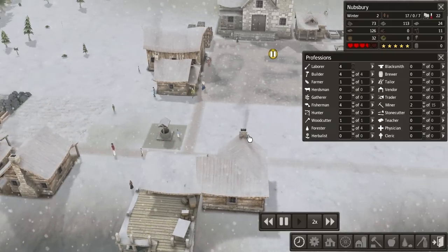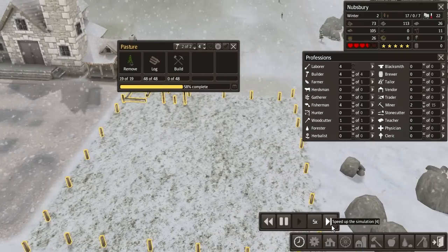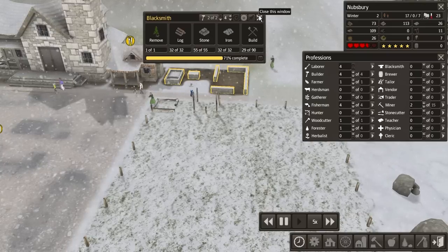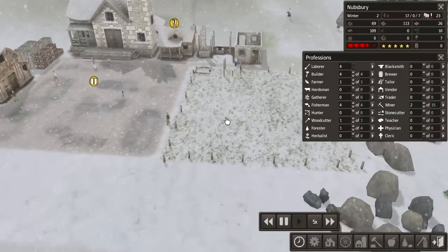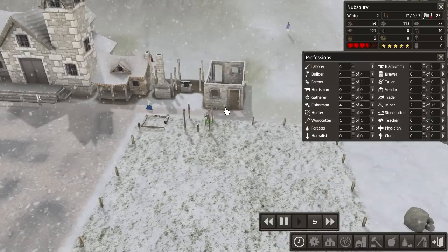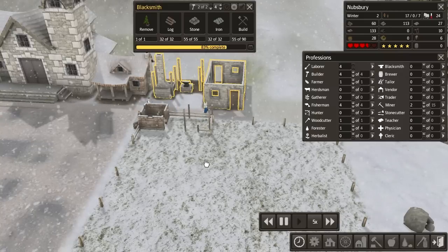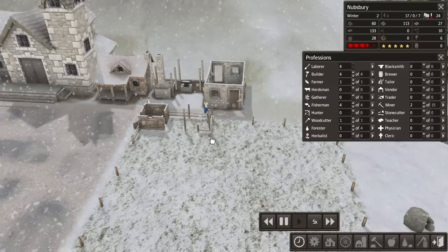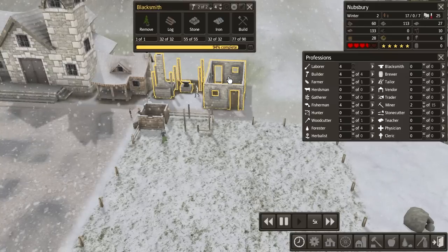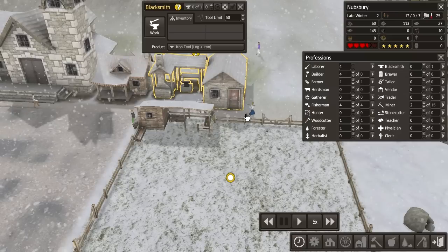Maybe you only plant in spring — would make sense I guess. This pasture is 58% complete. The blacksmith is almost done as well, going up very nicely. I could actually have loads of miners if I wanted — I probably shouldn't have built a mine yet if it requires that many people. 82% on that, 75% on this. Hopefully the pasture will get us some dairy products or something and some meat — produce some extra food. I don't know if I actually have any animals I can put in the pasture or if they automatically turn up. Blacksmith is done.